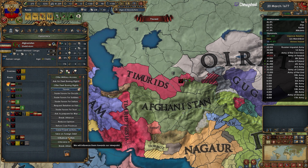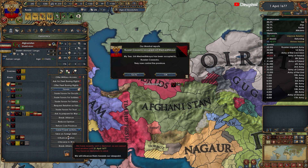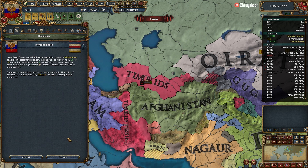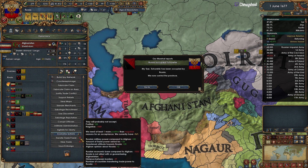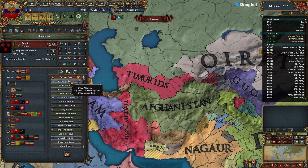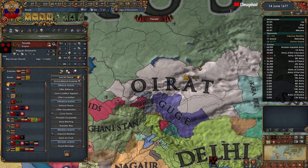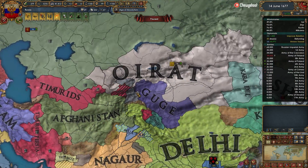Let's influence Afghanistan — take on their foreign debt, which makes them like us a bit more — then influence them as well to increase relations. We're going to attack these guys. I'll call in a couple of allies, I don't care — and I'm going to take everything that they have, fully annex them minus the provinces I can't of course.